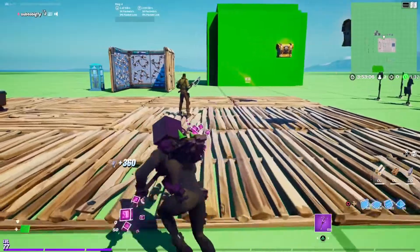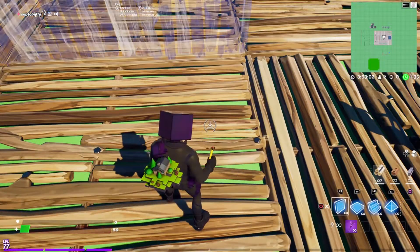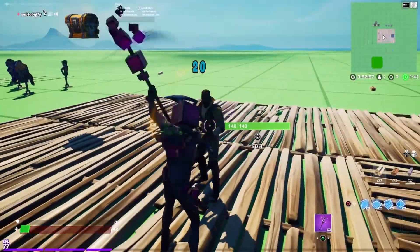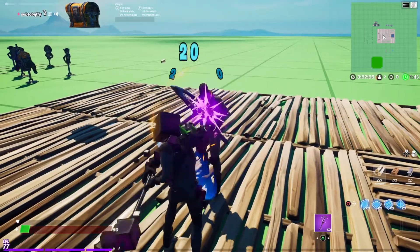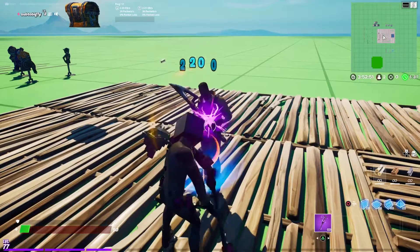I thought it was elimination-based. I guess the pickaxe isn't. Does it go away, or is that it? When I re-pull it back out, it disappears, just so you know. It makes like the cube noise — makes sense.